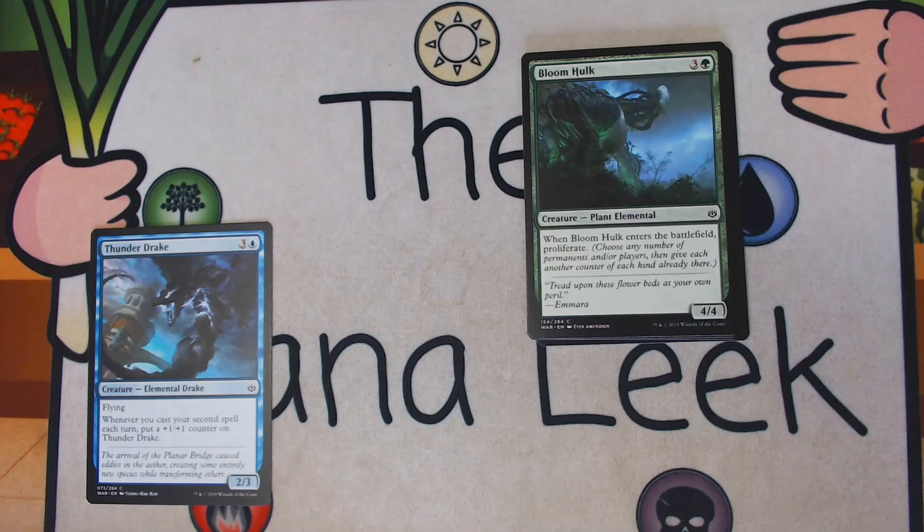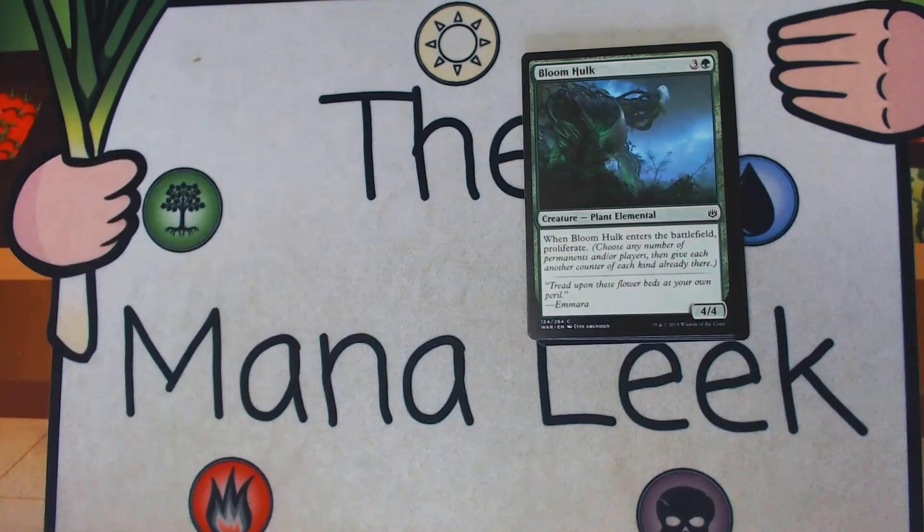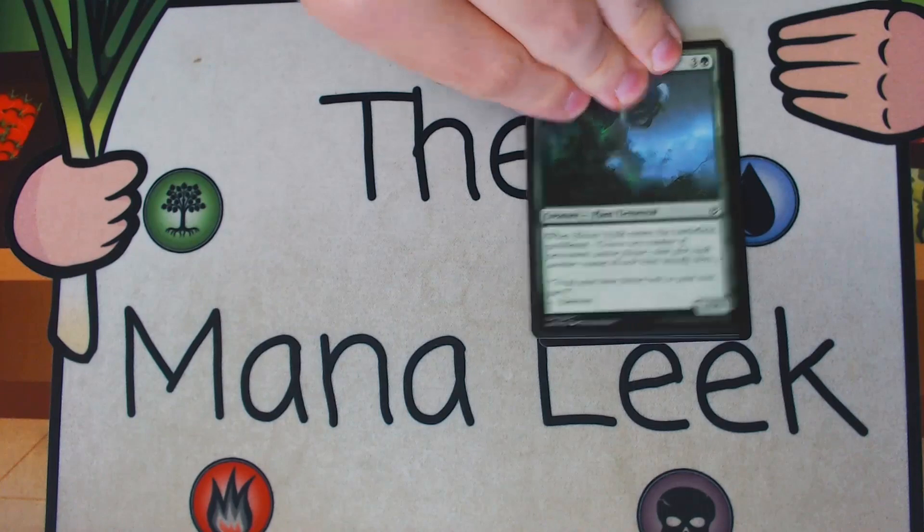Our final common is Bloomhawk — 3 and a green for a 4/4 plant elemental creature. When it ETBs, it proliferates. Goodbye, Thunder Drake. This is a great common. There's sort of a cycle of pushed commons — Ob Nixilis's Cruelty would be the black one. This card is just great: it's a 4/4 for 4, which is already totally fine, and then it proliferates, which is exactly what green is looking to do in green-white, green-blue, and really any color combination. I wouldn't hate first picking this, and I believe I already have.